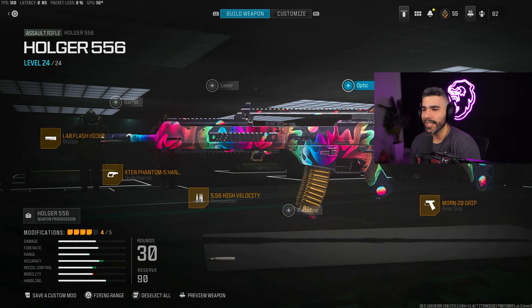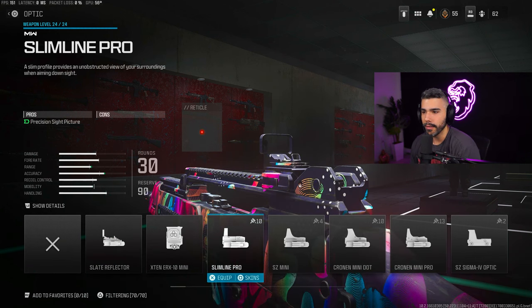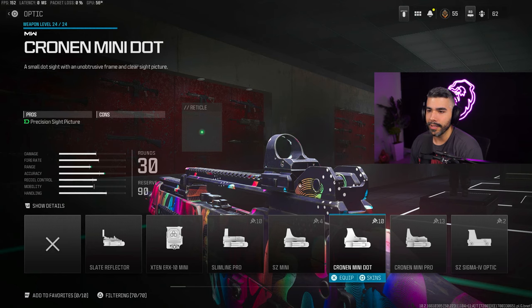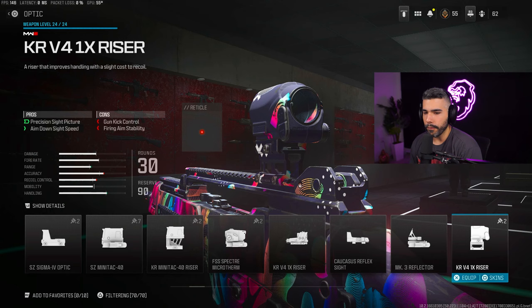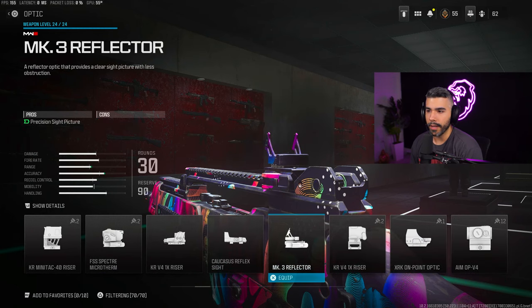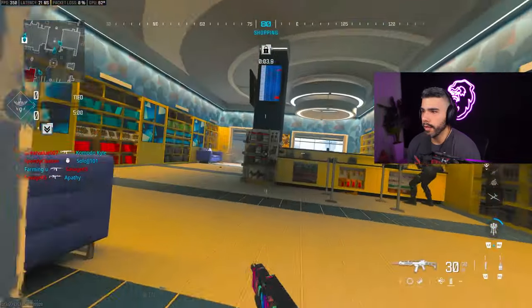For the last attachment, it's an optic sight. Optics just feel comfortable to use — you like that sight to aim down. The iron sight isn't horrible, but I recommend an optic, especially on this gun. There are many to choose from. I'm a big fan of the ELO sight, the MK3 Reflector on this game. So that's the one I'm going with. Holger in hand — let me show you how much of a beast this thing is.